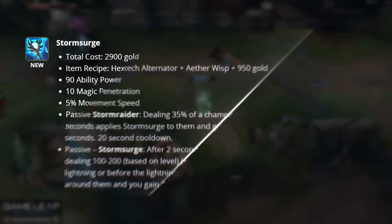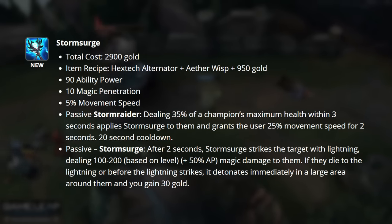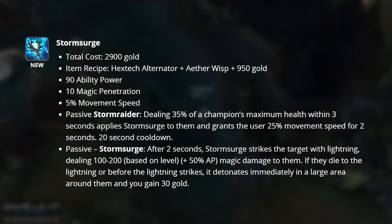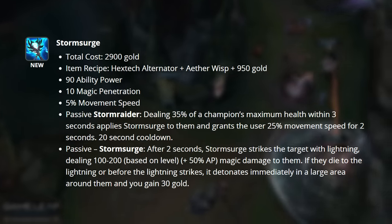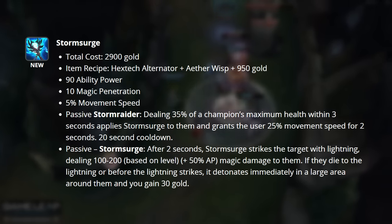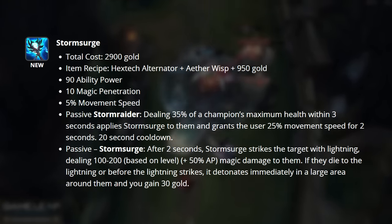Storm Surge is going to be our first penetration item, and this item is amazing. Storm Surge grants you ability power, magic penetration, and movement speed as its three primary stats. Our first passive here, Storm Raider, grants us 25% bonus movement speed for two seconds after we deal 35% of a target's maximum health as damage.